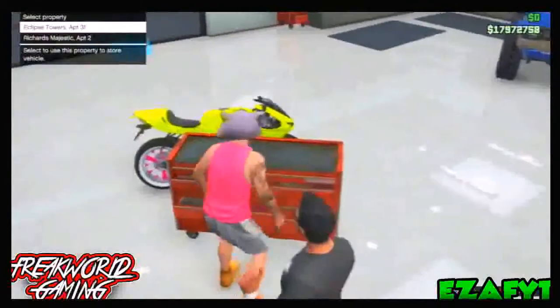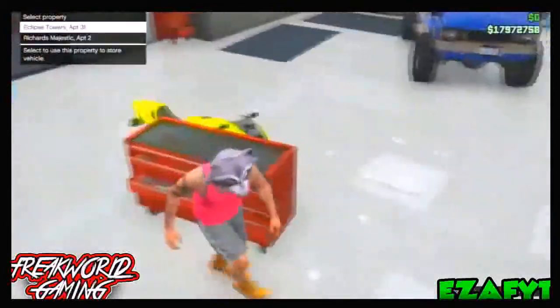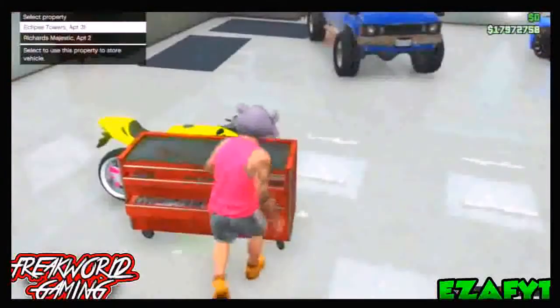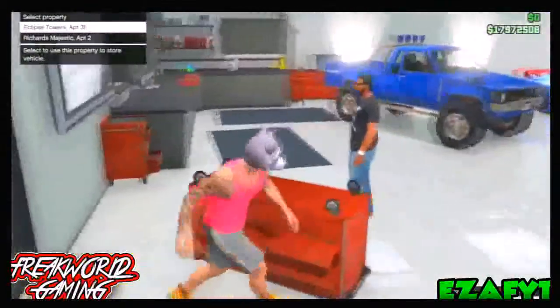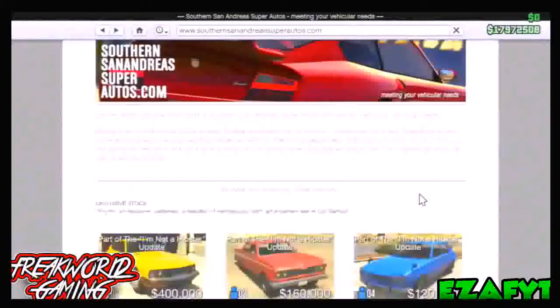So as you can see here, you just want to place this toolbox — I guess you could say — and you just want to move this up against the motorbike. You want to try and put it in so the back seat is in the blue circle, as you can see here. I'm going to speed it up, but once it's in perfectly you just want to move the toolbox out of the way.